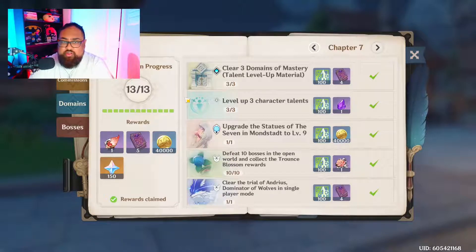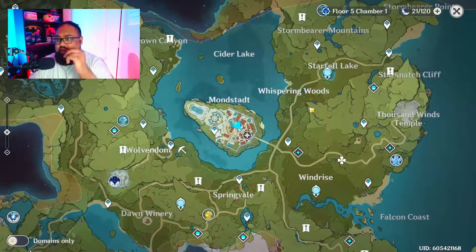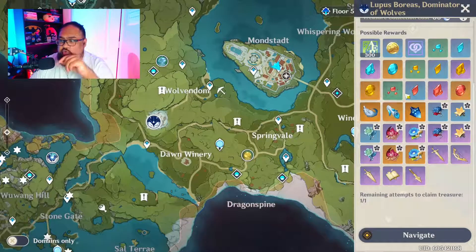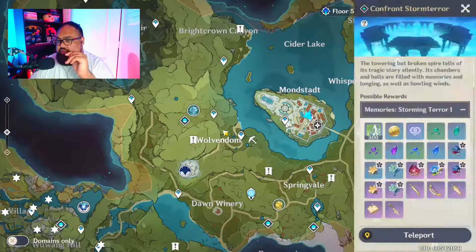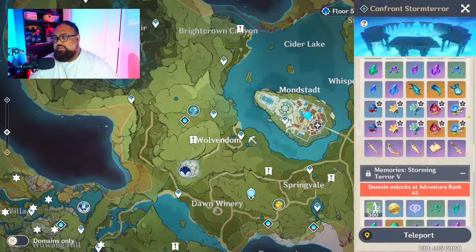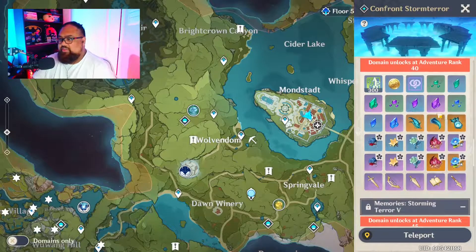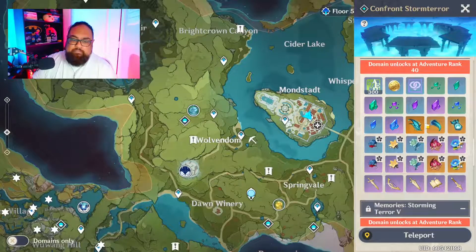To recap: run down your resin first, do your Mora ley lines, do your adventure book and commissions every login, and do exploration and challenges. Right now it's Wednesday and my Boreas is off cooldown but I haven't farmed him yet — I'm waiting until AR40. My Stormterror is also available, but I'm holding off to have a higher chance at good loot like weapons, artifacts, and pieces to upgrade Venti.